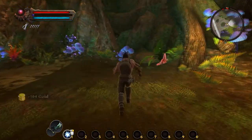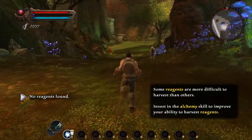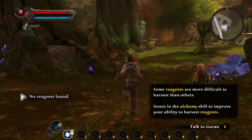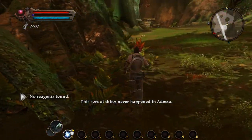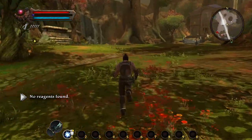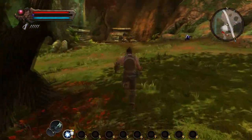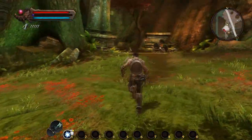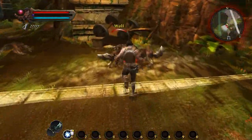There's a lot of these little things around the world called reagents for alchemy. There's a lot of them sitting around but in the demo you very rarely find anything useful. I quit messing with it after a while. Let's go up here and kill these wolves just to get the experience.